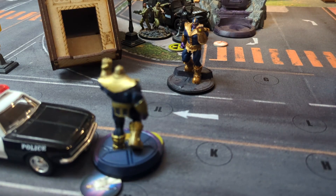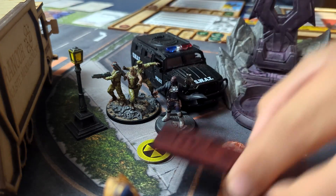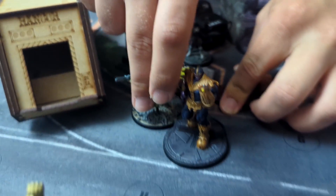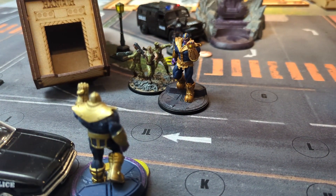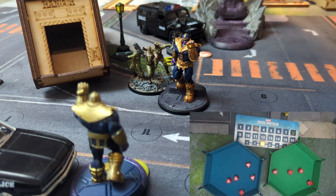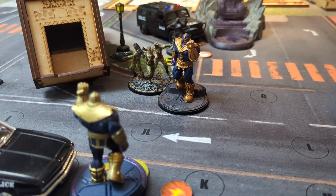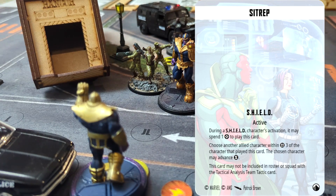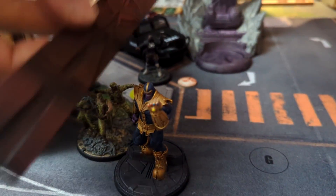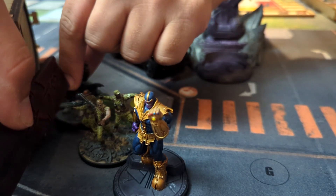That is it for the Mad Titan. You're up, sir, with either of the Furies. We're going with Nick Fury Sr. — take a move action, get right over here, then spending one power for grenades at Thanos — four die energy with auto-incinerate. There's a crit at least for me. Take two, get incinerated. Then spending one power on Nick Fury Sr. for Sit Rep — this gets Nick Fury Jr. to do a small move, put him right within three of Thanos.